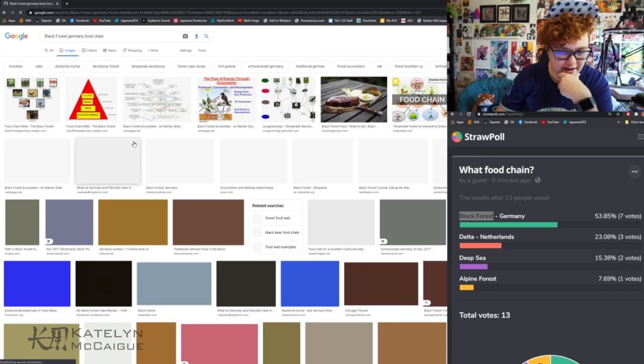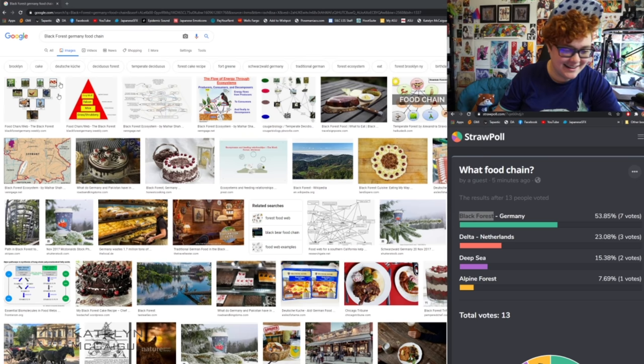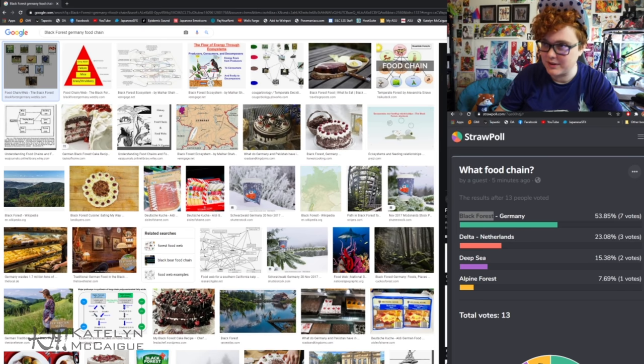Oh, we kind of have one right here — well, a lot of Black Forest cakes, in case you were wondering what the Black Forest food chain really is. It's all cakes! But no, for this one it looks like we have this kind of breakdown right here, so let me bring this over into Photoshop.